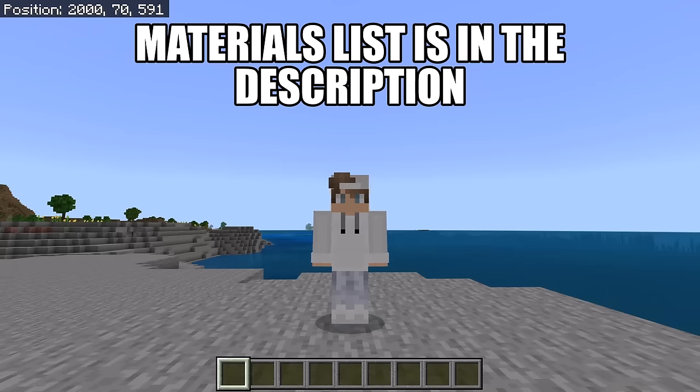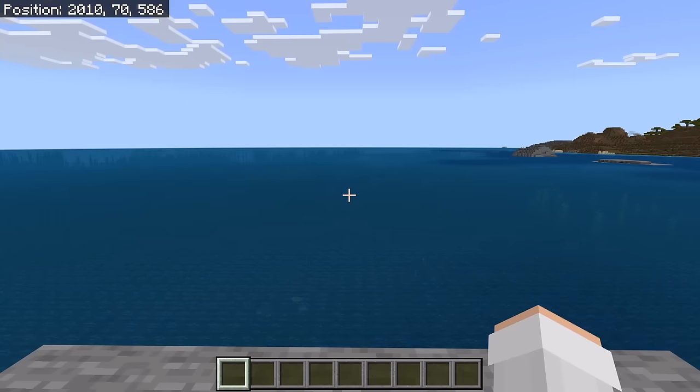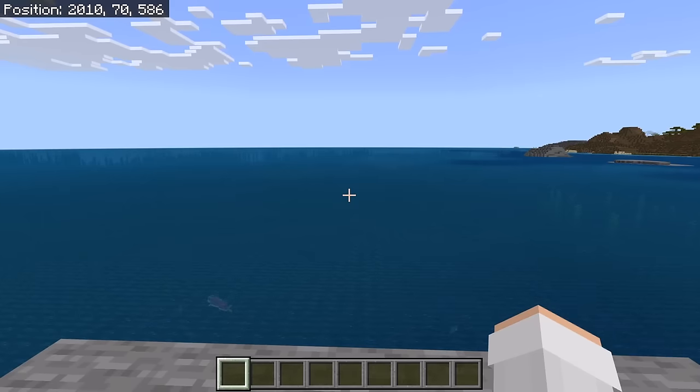The materials list for this farm is in the description. The first step is to choose an area to make this farm at. I recommend you make the farm over an ocean, however it's fine if you make the farm over land. By the way, don't make this farm in a river biome. That is because Creepers cannot spawn in river biomes.